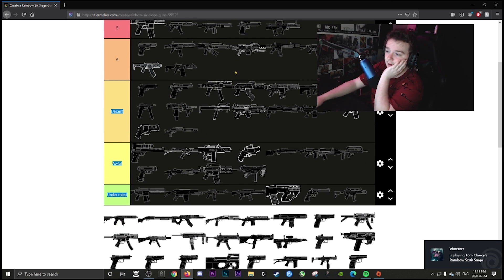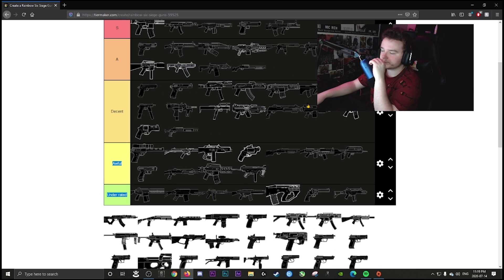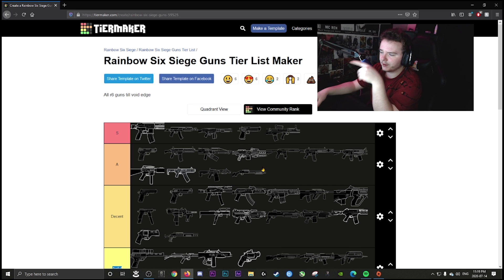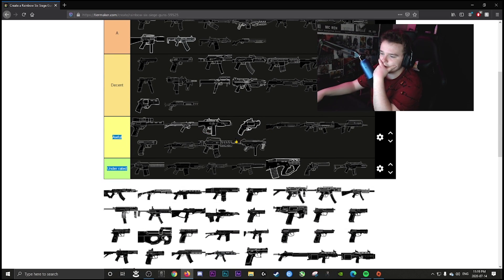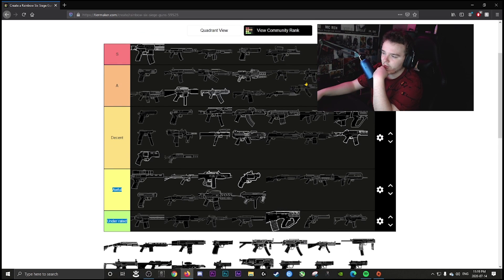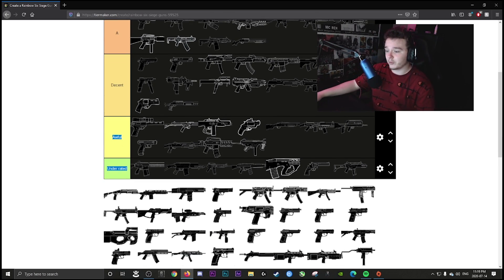Maverick's M4 is going in A tier. Smoke's shotgun is also A tier, though it's sometimes inconsistent — you shoot somebody and it feels like beanbags. Maverick's AR is decent — angle grip is nice but it doesn't have what it takes for S tier. Zofia's AR is definitely S tier — consistent, very hard-hitting with a good fire rate.